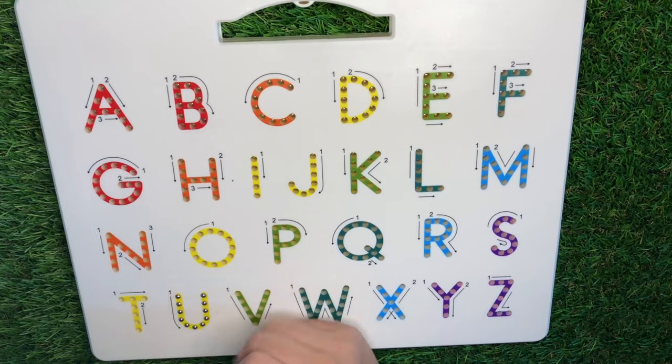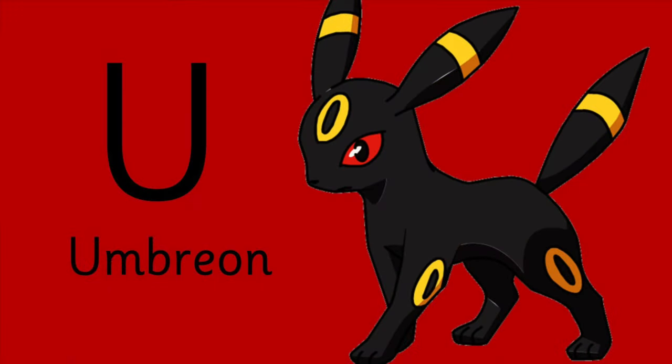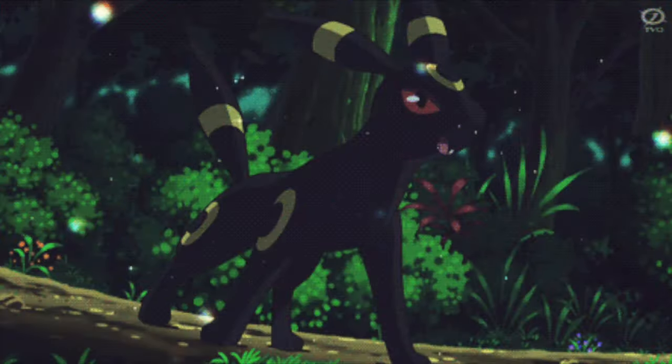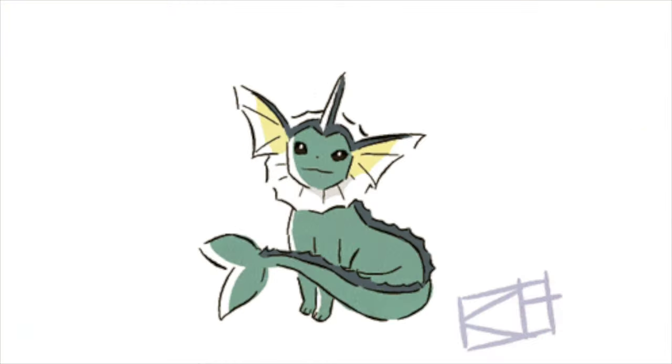U is for Umbreon. Eevee evolves to Umbreon and also to Vaporeon, with a V.